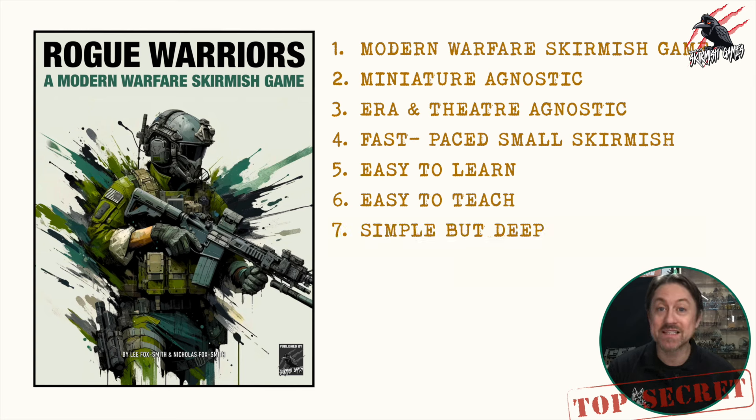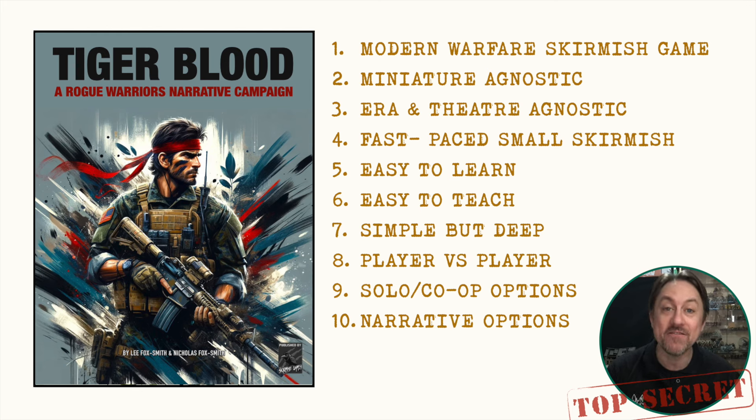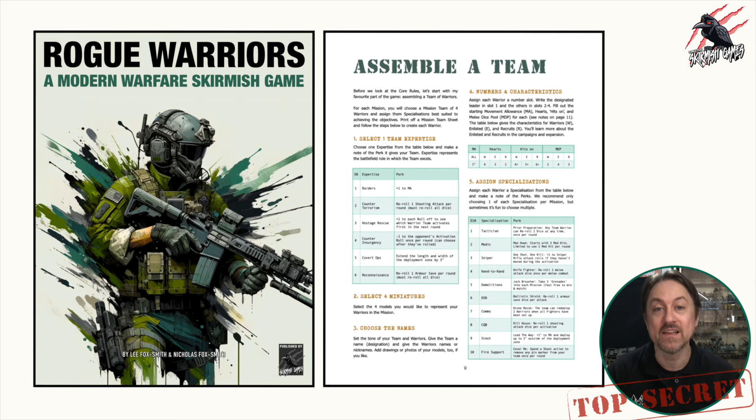Although it's quick to learn and easy to teach, the rules give it some depth as the choices you make really influence the tactics and how the game is played. It's predominantly player versus player, but we are introducing solo and co-op options through our narrative campaigns. Rogue Warriors core rules is a nice short book that gets you into the action quickly, and then we're going to introduce narrative campaigns like Tiger Blood, which is based on the 1990s movie Navy Seals — really fun. The core book gives you everything you need to design your own missions, and we'll cover that in part three of this series.